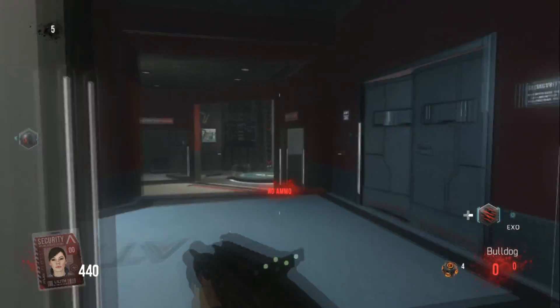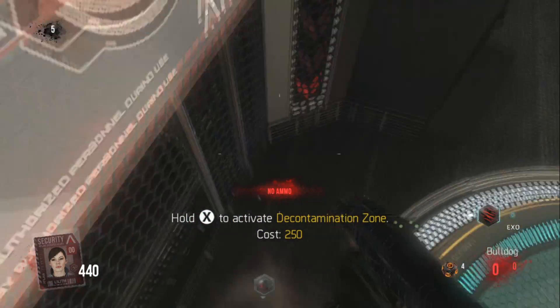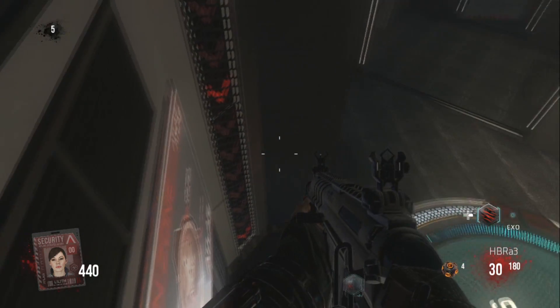Just follow where I do and there'll be a sign on the wall. To actually get onto this sign, all you want to do is double jump with the exo suit and then crouch. If you've done that correctly you'll actually land on top of the sign and they will pile up underneath you.